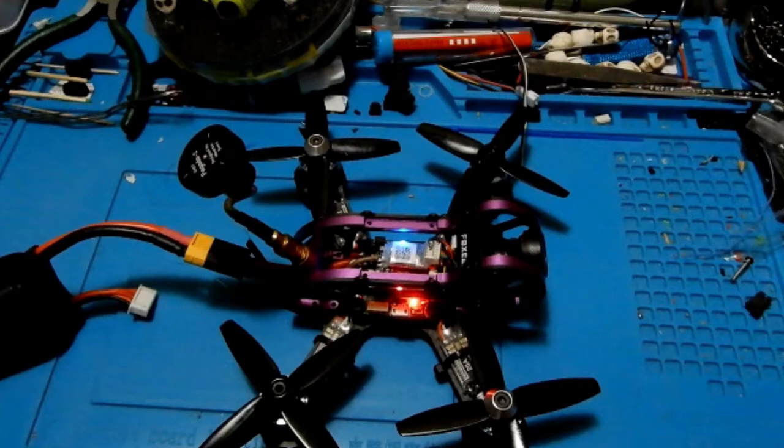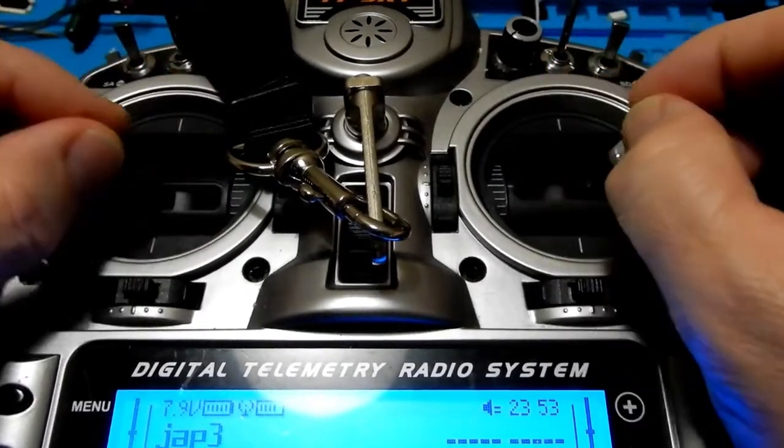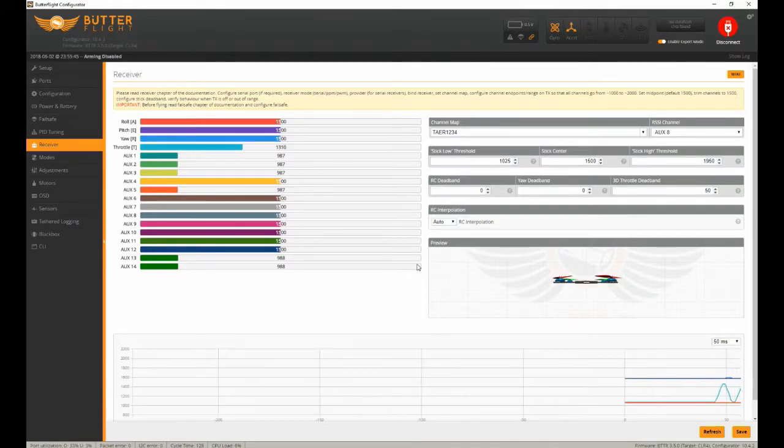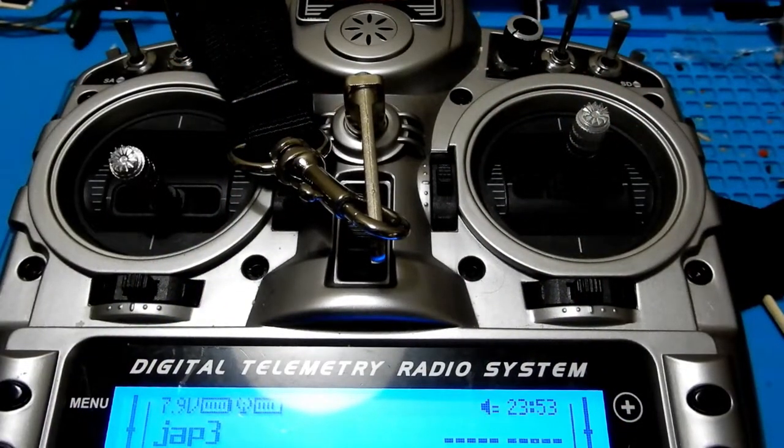As you'll see here, we can now go into Betaflight, get into our receiver tab, move our sticks around, and you'll actually see movement in Betaflight with the sticks actually responding. So that's the fix.